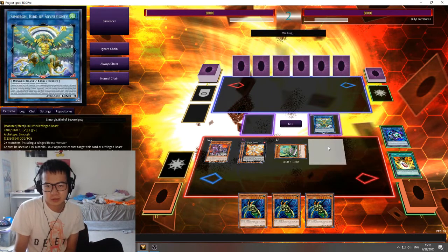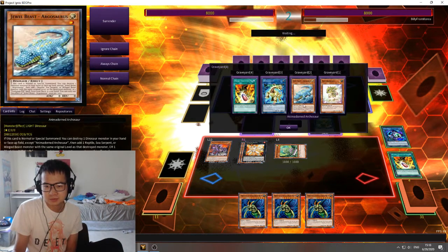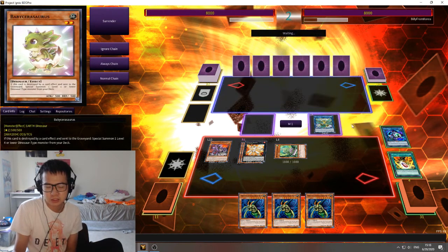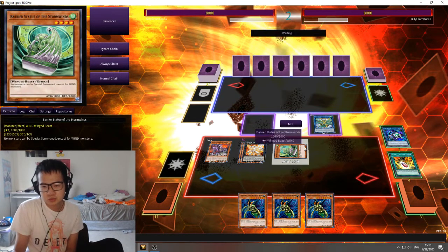So yeah, pretty strong combo off two cards. You can also do this with Miscellaneous Source and Baby Sarasaurus — that's how most people do it. But a lot of people don't really realize that you can just do this with Archasaur and Baby Sarasaurus too. There are like a hundred different ways you can do this combo, but yeah, that's just one way you can do it.